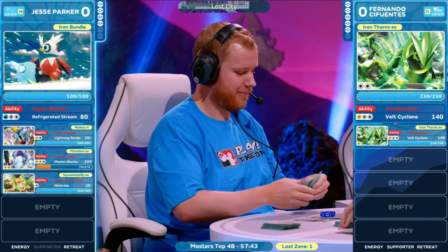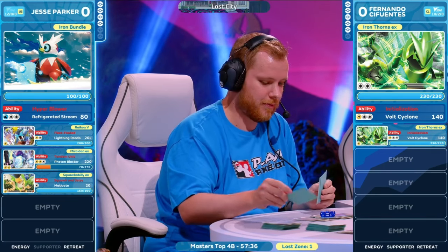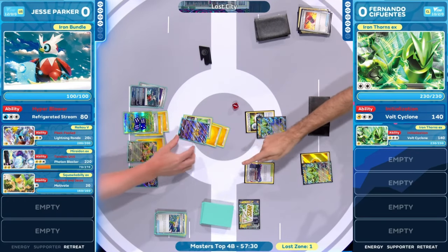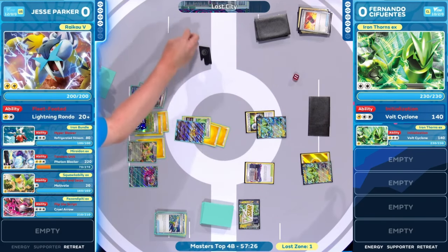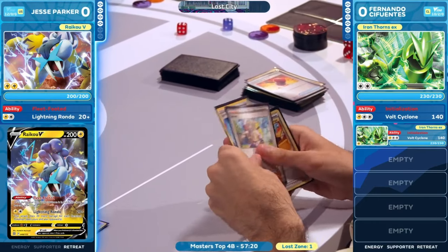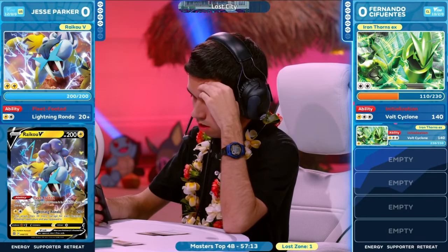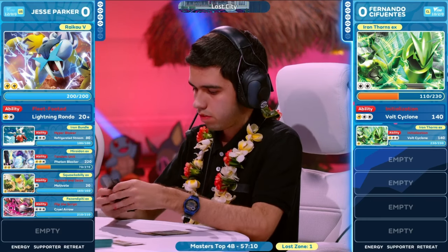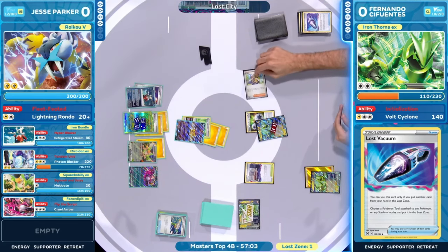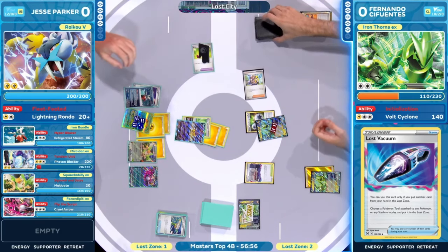We've still seen three Crushing Hammers at this point, so just trying to dodge one more. Your opponent has two cards left in hand — maybe they don't have the resources to continue attacking. Do you soften up with Squawkabilly? Do you attack with the Raikou? We're going to get aggressive — that Raikou coming into the active position for an attack. Found the Lost Vacuum. Could have been a very impactful card had it not been for the healing on the Mariodon EX — actually would have lined up for a knockout with the removal of that Bravery Charm.